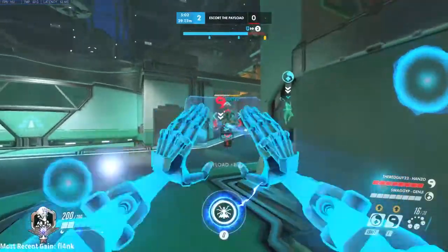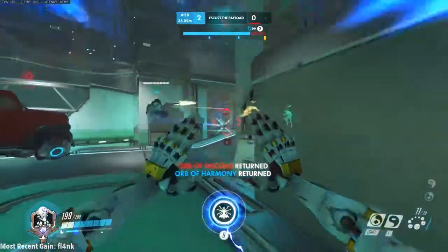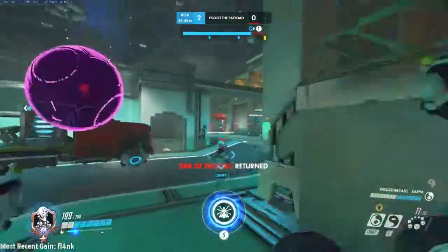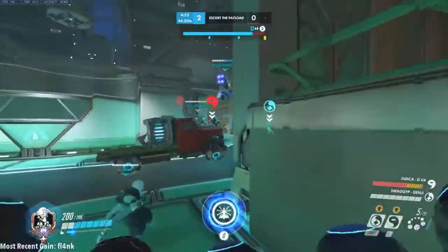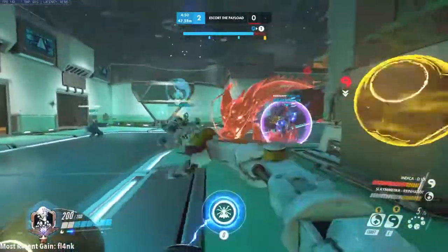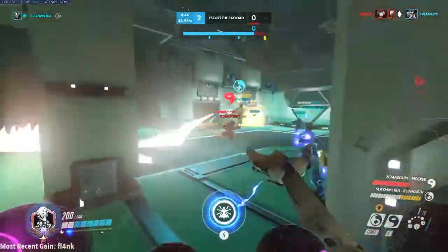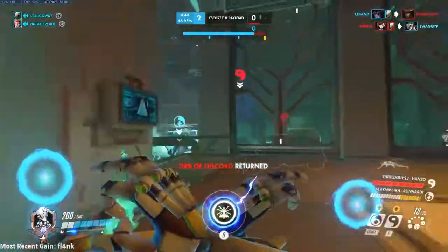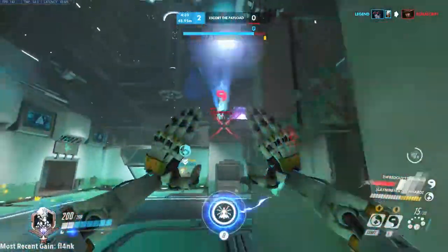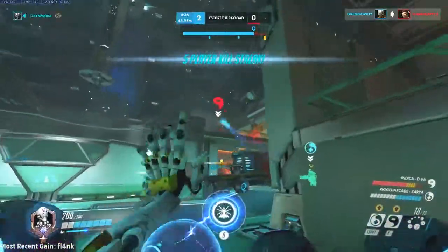Alright, so you have your ultimate ready — when is the right time to press Q? I'll give some good general advice of times that are great to use it, and then we'll dive into some scenario-specific advice. First tip: it seems basic and simple, but I still miss opportunities to use this ult at the right time. Just saving one person with your ult can make a difference. Usually we think of Transcendence as a counter to offensive ults, and it does a great job at that, but there are also times to use it just to keep your team up and win the fight.